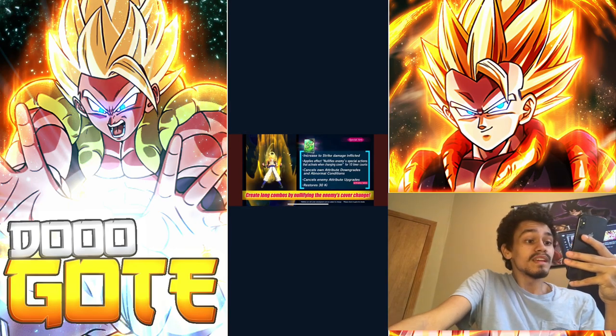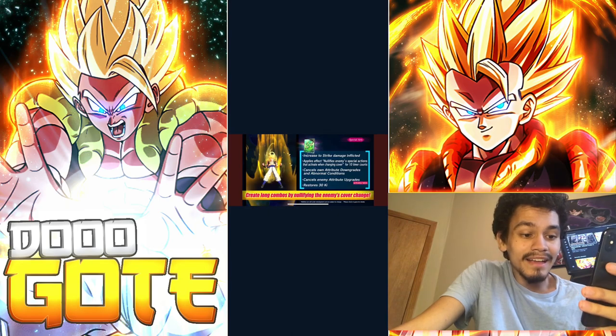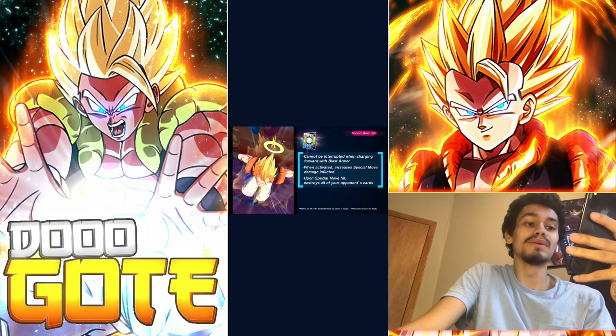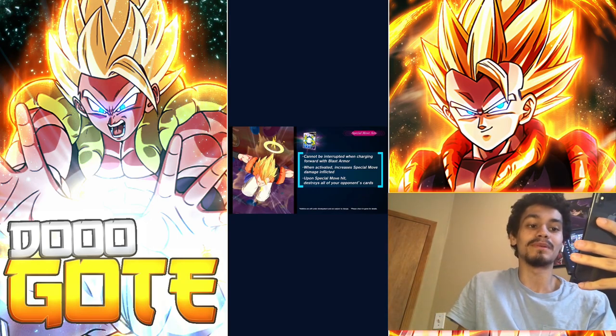His green card cancels attribute upgrades every time because that activates twice - it's only for that ki back. That's broken. Blue card: dash or blast armor, and when activated, increases special move damage inflicted. Upon special move hit, destroys all of your opponent's cards. Very nice.